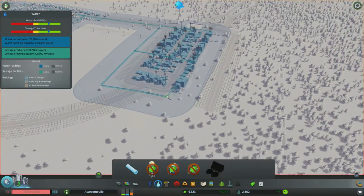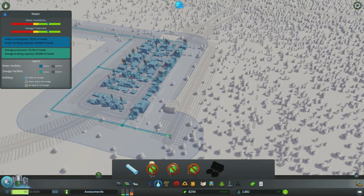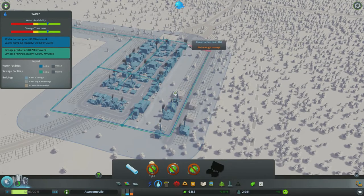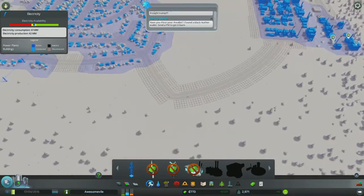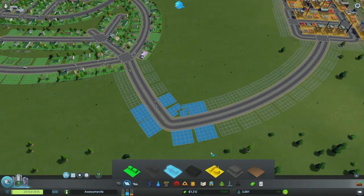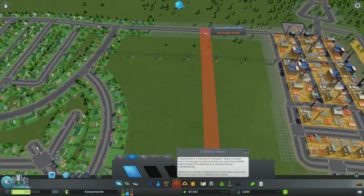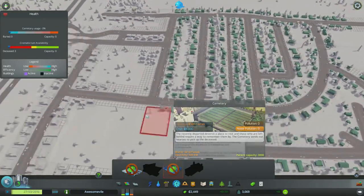That should cover the demand for industry, but we need to make sure they've got water and electricity, which is going to be tough since we have run out of money. Come on, pay your taxes. Let's leave it at 5% tax rate — it should bring more people in. Power grid — yep, we're all connected. We've got blue demand, so let's put some commerce down out here. Healthcare — wait a minute, don't we already have a cemetery? No, we don't.